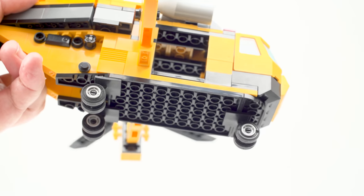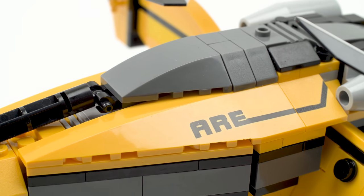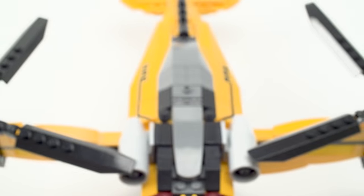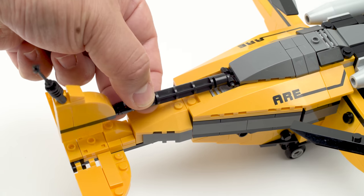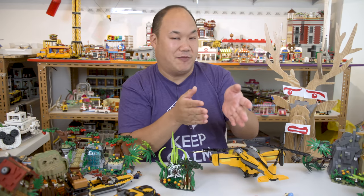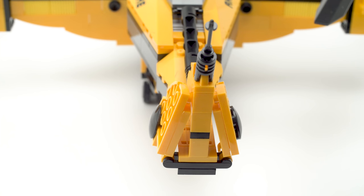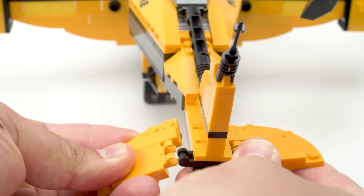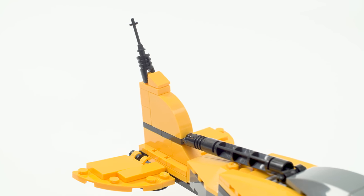I like the engine on top - the wheels underneath are pretty basic but hold up sturdy. The design along the top on the sides slots in nicely, and the print on both sides says 'ARE.' Along the back, a piece that looked wrong in the manual actually fits fine when you slot it together - it's planned out. The tail flaps move up and down, though they're only on one single clip which could have been more secure, and there's a little antenna.